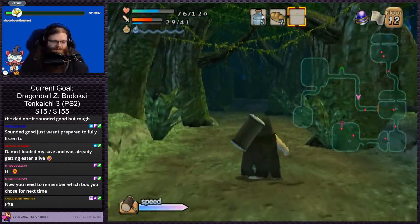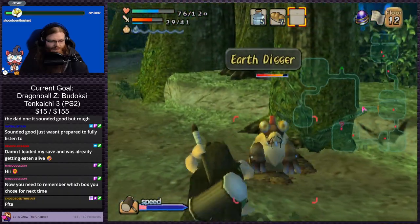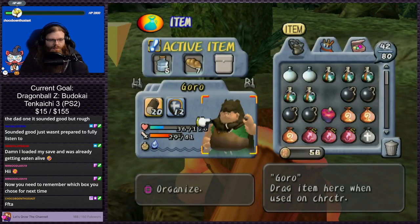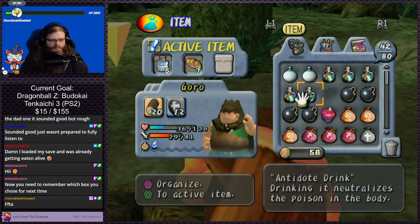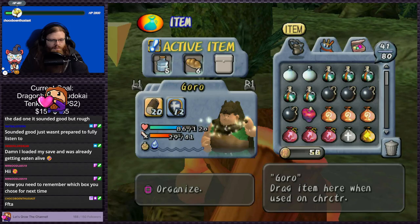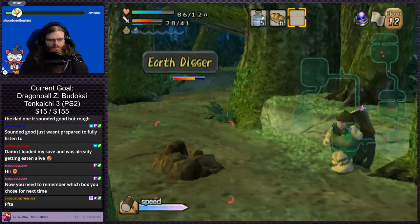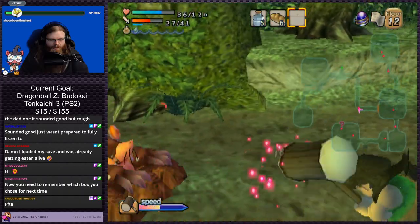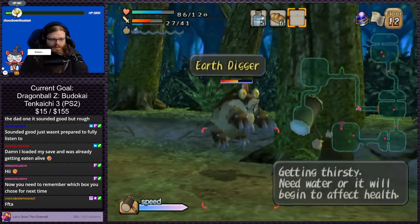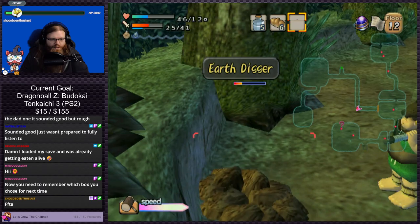I can't believe we got a freaking chest and it was a weapon for Zhao, not for us. That's just rude honestly. If we get hit we're dead — I just realized how low we are on health. Not antidote powder — are we out of cheese? I'm trying to bait an attack out. There is a guard system, but it does the same amount of damage either way. I honestly don't understand the guarding in this game.